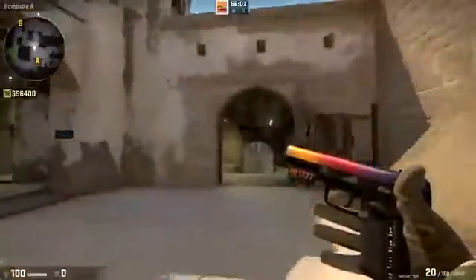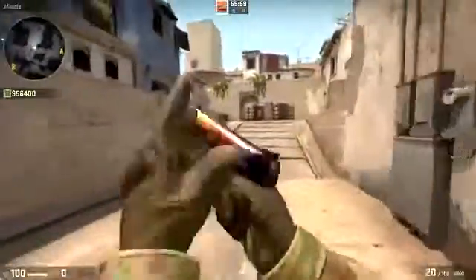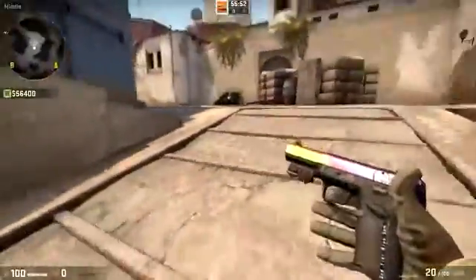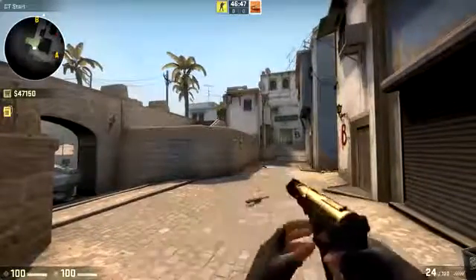As you can see here, we've got the 5-7 Fade. I think this looks really nice and it definitely looks like a real skin that would be in the game, even though it's just made from combining skins. That's the 5-7 Fade — a very cool 5-7. Of course it has my Blue Gem name tag because that's the one I replaced.